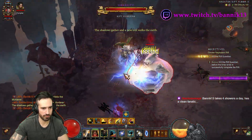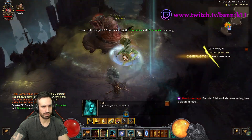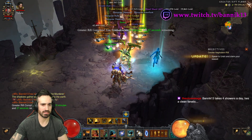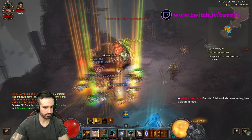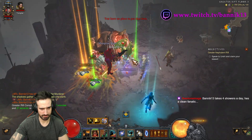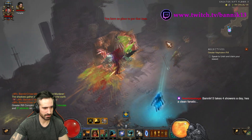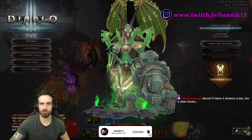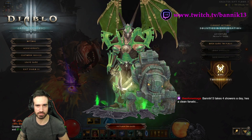Watch out for that poison, but we're too powerful for him — that is how it's done. Pick up the loot, don't forget to upgrade your gems, and do what you need to do. Hope this was helpful and I'll see you all in Season 23 — April 2nd, baby, let's do it!